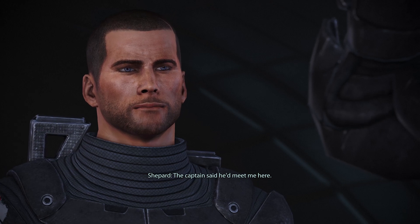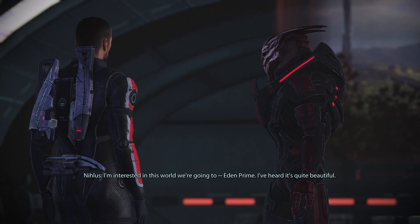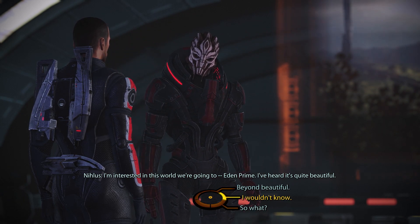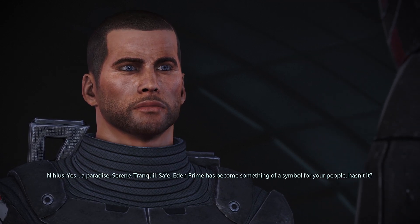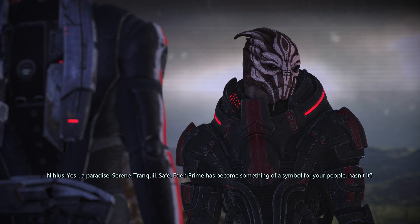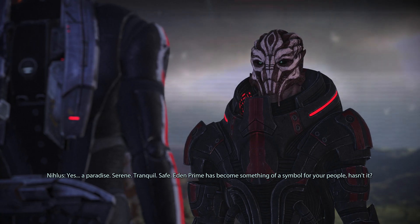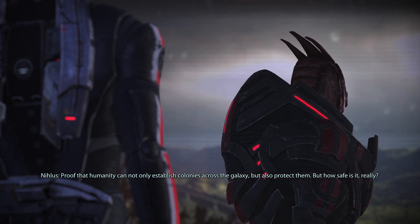The Captain said he'd meet me here. He's on his way. I'm interested in this world we're going to — Eden Prime. I've heard it's quite beautiful. They say it's a paradise. Yes, a paradise: serene, tranquil, safe. Eden Prime has become something of a symbol for your people, hasn't it? Proof that humanity can not only establish colonies across the galaxy, but also protect them. But how safe is it really?